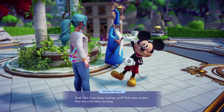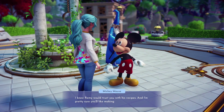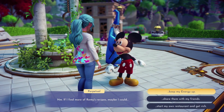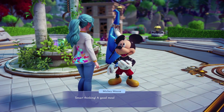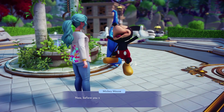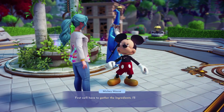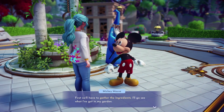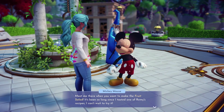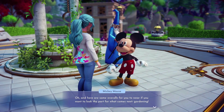He will remind you to keep searching the valley for the other buried recipes as there are plenty to collect. But before you head out to search for more recipes, you need to prepare the one you have already collected. To do this you will need to collect the ingredients needed. Mickey gives you some cute overalls, which you can wear while going around the valley gardening and collecting ingredients.